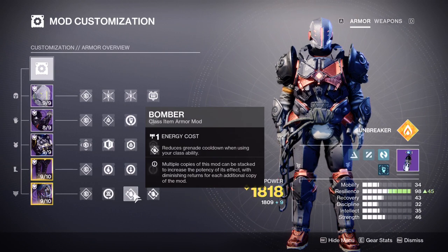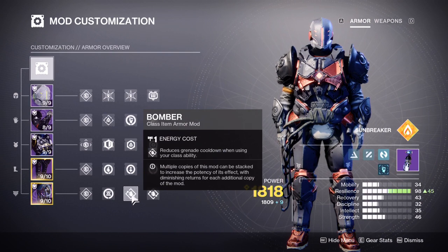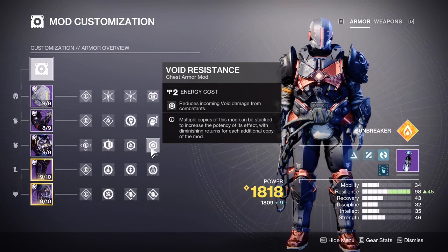Then we have Reaper on the class item: after using your class ability, your next weapon final blow spawns an orb of power — feeding into our leg armor loop. Bomber reduces grenade cooldown when using your class ability, and we have two stacks of that. This will allow us to get our grenade back, which is very nice for both damage-dealing and healing grenades. And that's our armor mods.